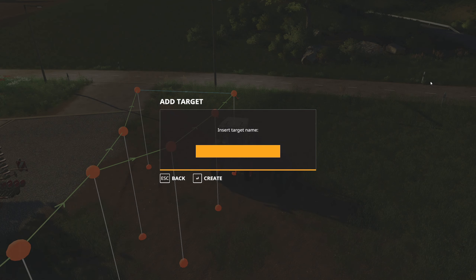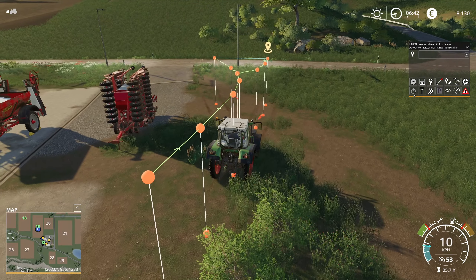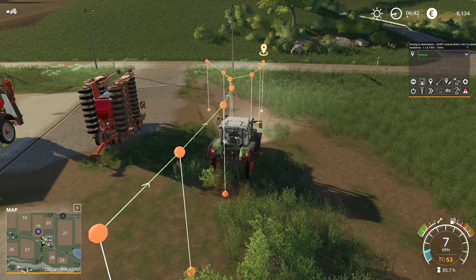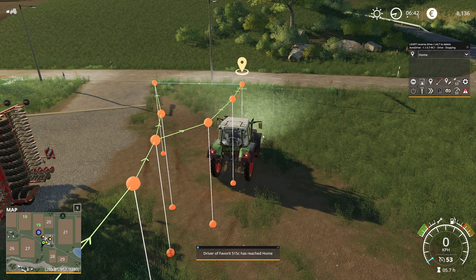I can also name certain locations — for instance, name this point 'home', and then if we are close to a network that is connected to home, I can select it and just hit this button in order to drive to it. Now this is going to hire a worker that you actually have to pay, so this is even more genius. And there we go — we just arrived at the home location.